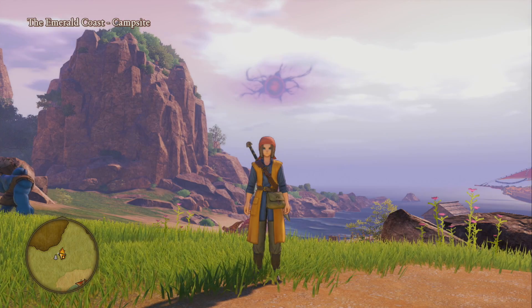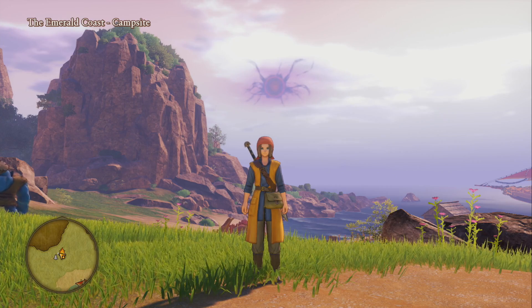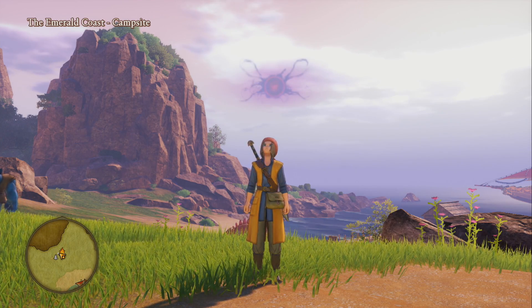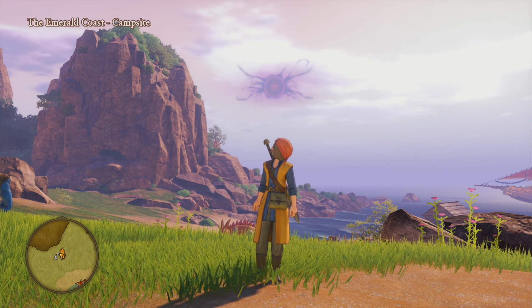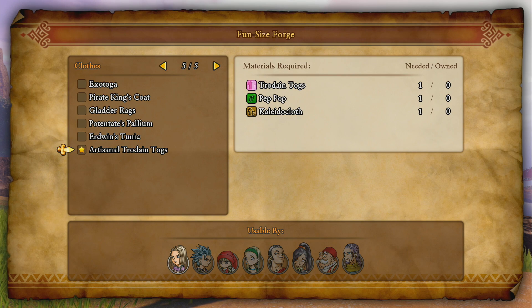Hey guys, welcome back to a brand new video. In today's Dragon Quest 11 video guide, we're going to be showing you how to get the artisanal trodane, which is a costume for the luminary. You will have to be pretty late game to get this — maybe post game — because we are going to need some pretty special materials.